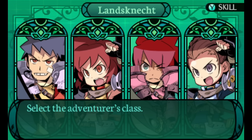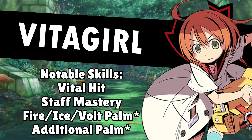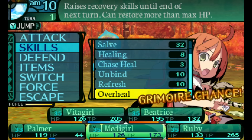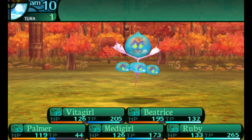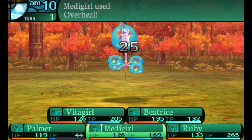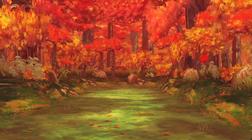But this is Etrian Odyssey — just have two medics on the team. Vitagirl on the front lines to spam Vital Hit, and her twin sister Medigirl in the back overhealing the party and getting us a damage boost. But this strategy still has a pretty major vulnerability: since overheal needs to spend a turn charging, the party is left vulnerable to getting killed every other turn when there isn't a healing skill going off.